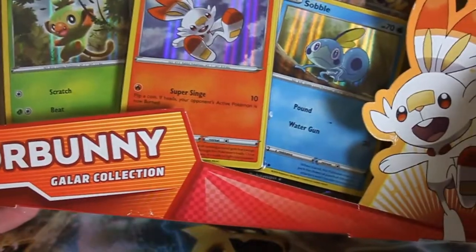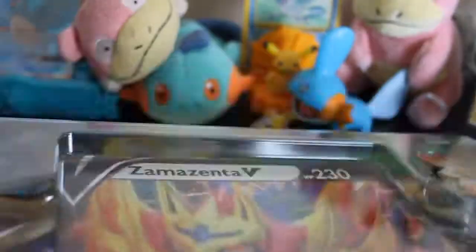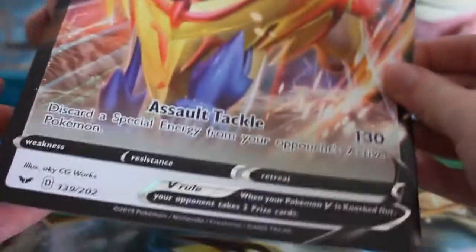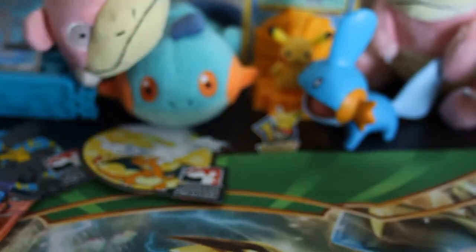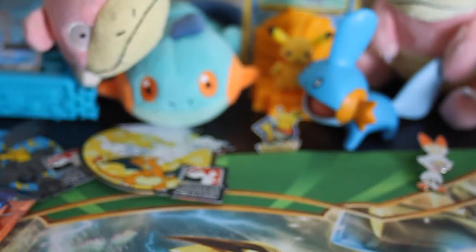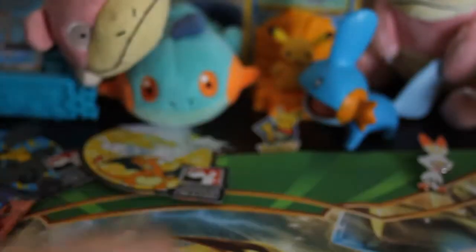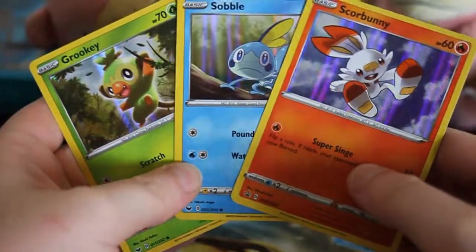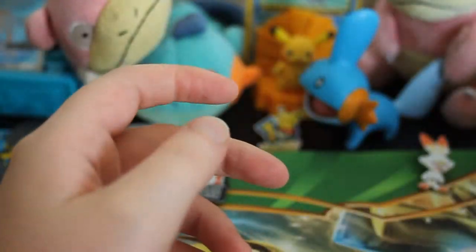First, I'm going to open up the Scorbunny pin box. This has two Cosmic Eclipse, one Unbroken Bonds, and one Evolutions. I'm going to open those up, and it also comes with the Jumbo Zamazenta V promo — I think it's one of the last ones they did the bigger version of the jumbo card, so it might not fit in the new Sword and Shield jumbo card binder. The code card was already showing, so here you go. And then we got the Scorbunny promo, the Sobble promo, and the Grookey promo — these same promos come in various other promo boxes.